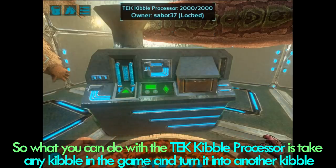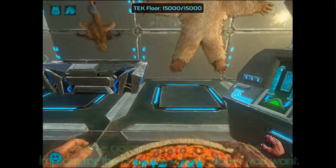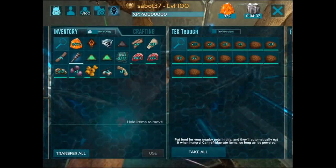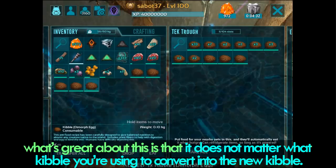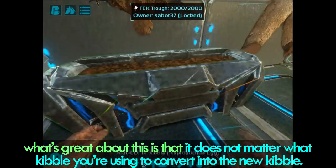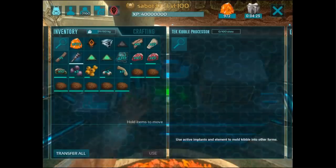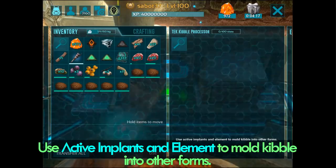So what you can do with the TEK Kibble Processor is take any kibble in the game and turn it into another kibble. You're going to do this by using the implant for the creature whose kibble you want. I've got a little storage container over here with a bunch of different kibbles in it. What's great about this is that it does not matter what kibble you're using to convert into the new kibble. When we open the inventory, right at the bottom of the processor it's telling you to use active implants and element to mold kibble into other forms.